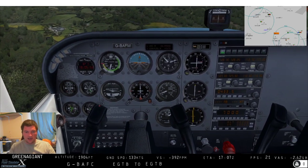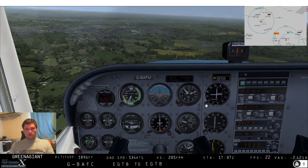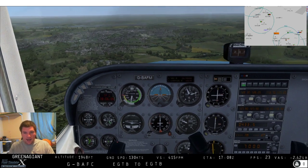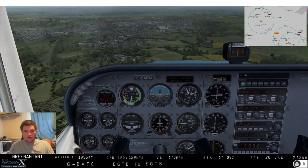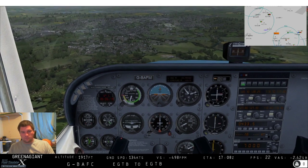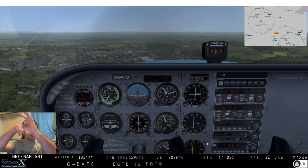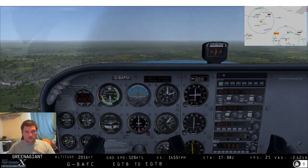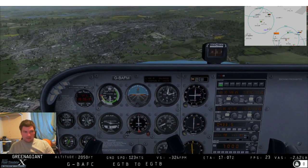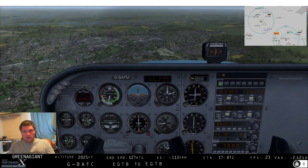Not only can we fly towards the NDB, we can fly away from it as well. If you want to fly directly away from it on a particular heading, get your heading set up. If we're going away from it in a straight line and getting further away, we're always going to be going away from it - you can sort of picture the trigonometry.